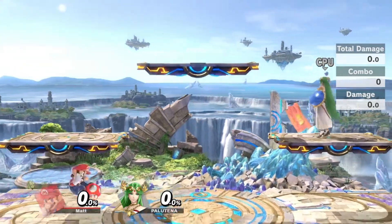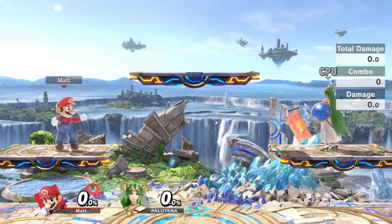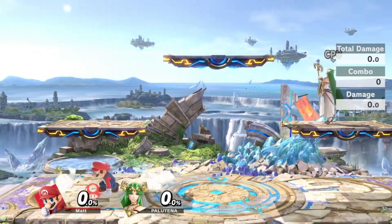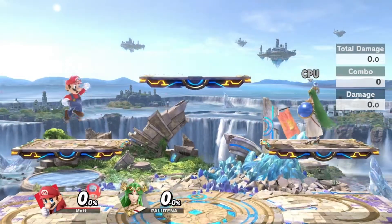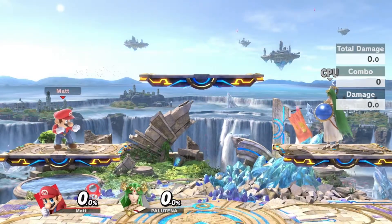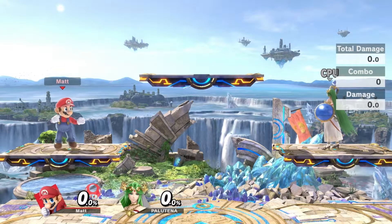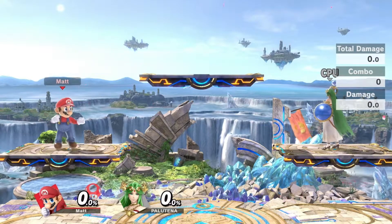How you do the Isai drop raw is to just tilt in one direction, drop down, tilt in the other direction, and drop down. So what's the issue with this? There's a possible issue — at least for me, and maybe for some others as well.